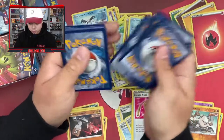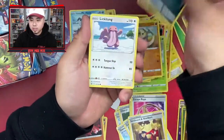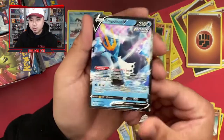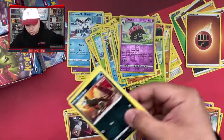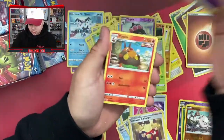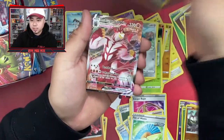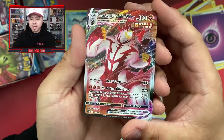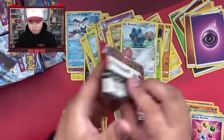Pack eight: psychic energy, Snorunt, Fan of Waves, Galarian Houndour, Jangmo-o, Flygon's Point, Bronzor, Electric Recycler — and oh, that is what I am talking about! Urshifu V-MAX! Pretty sick looking, like a PSA 10 to me. Let's go! Pretty good pulls so far.